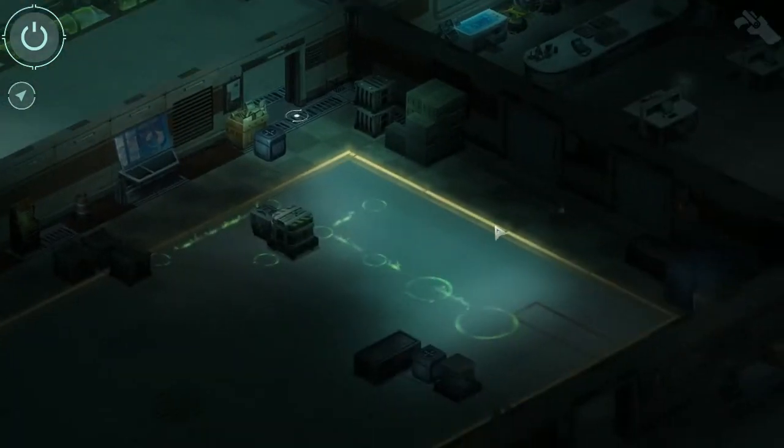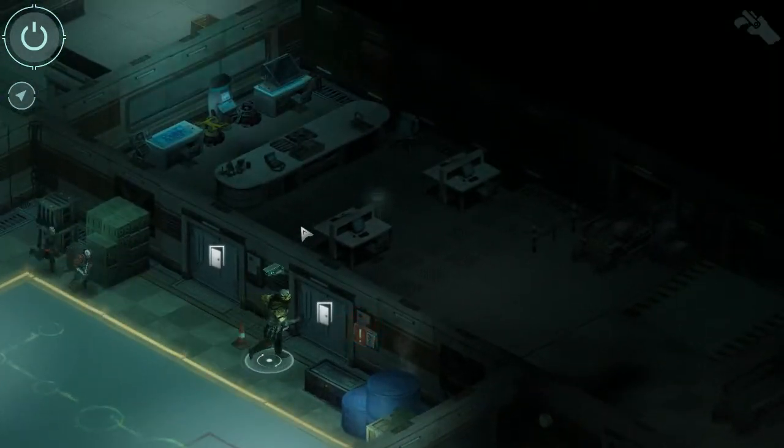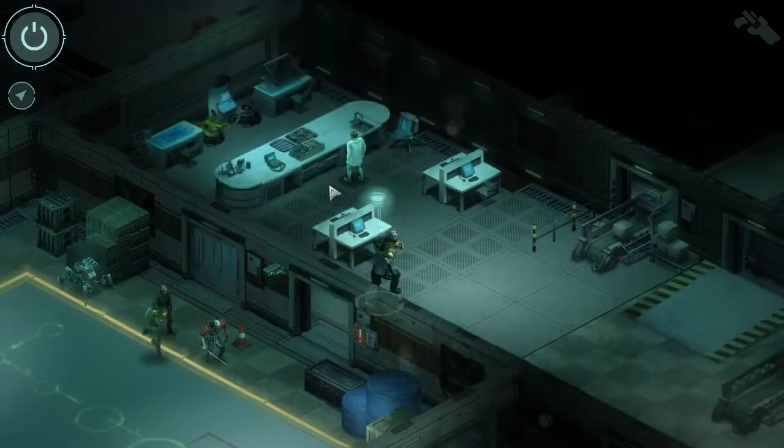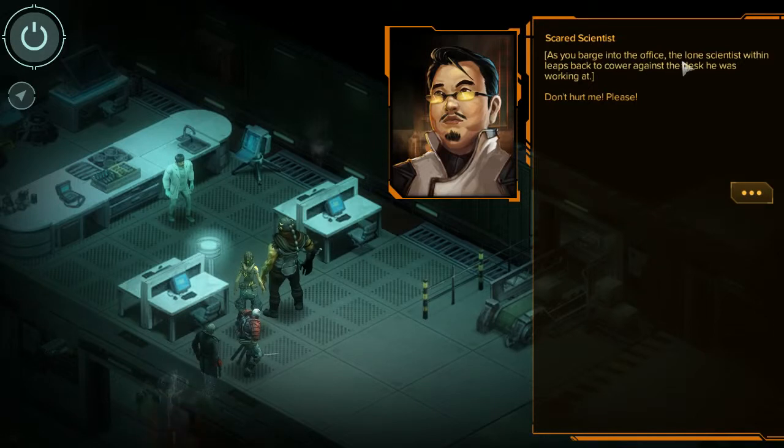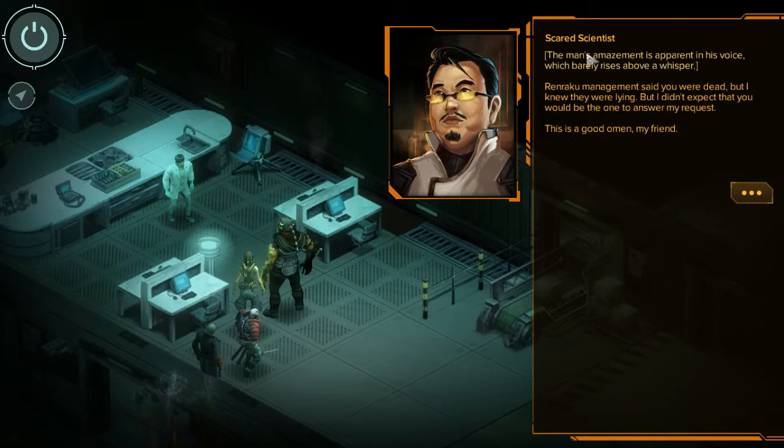Knock knock. As you barge into the office, the lone scientist within leaps back to cower against the desk. 'Don't hurt me! Please!' A split second later, the scientist stands upright with profound shock and takes an involuntary half-step toward Gaichu. 'Wait! It's you! Saru!' The man's amazement is apparent - barely above a whisper. 'Renraku management said you were dead, but I knew they were lying. I didn't expect that you would be the one to answer my request. This is a good omen, my friend.'